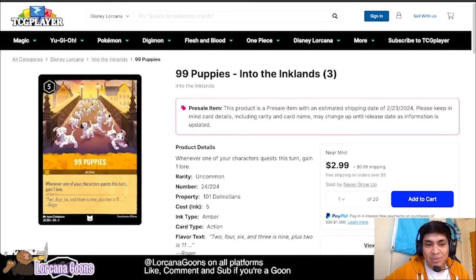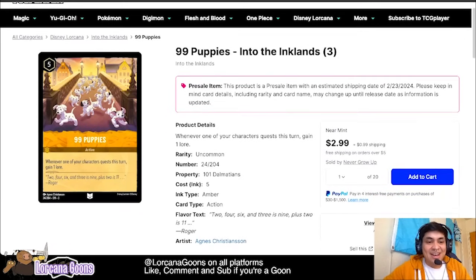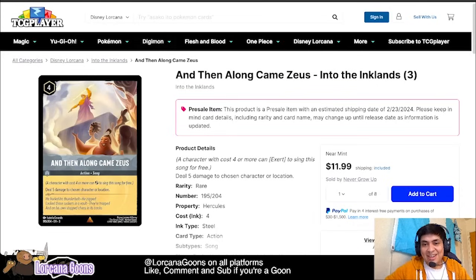We also have 99 Puppies — not a location but a new action card. It says: when one of your characters quests this turn, gain a lore. So you play it once and for the rest of the turn you gain an extra lore anytime anybody quests. Into the Inklands is really pushing the boundaries, especially after introducing the ability to play 99 copies of the Dalmatian in your deck.